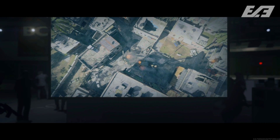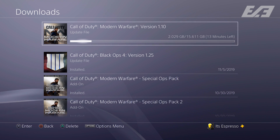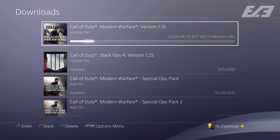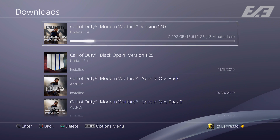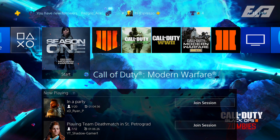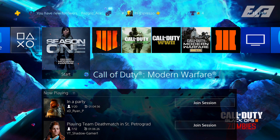Now that Season 1 is finally here, it starts with Update 1.10, which went live earlier today around 10 a.m. Pacific Standard Time for all platforms. On PlayStation 4 it was 15.6 gigabytes — I heard it was around 18 or so on Xbox, but don't quote me on that. It was still a pretty substantial update and the largest we've had for Modern Warfare to date. When you install it, you'll notice a new game icon.